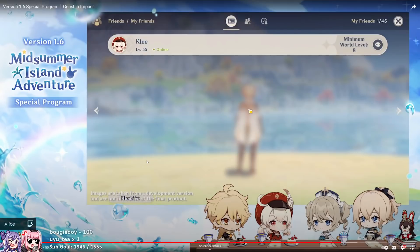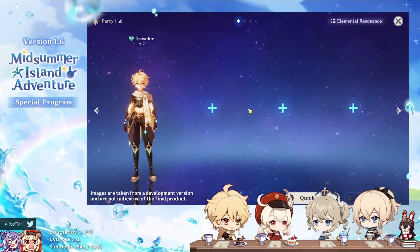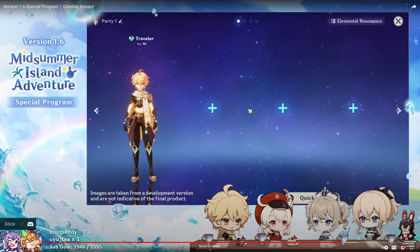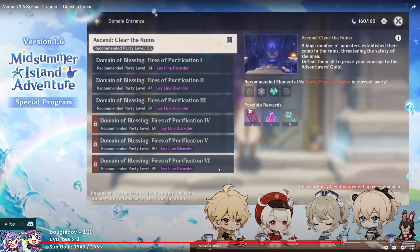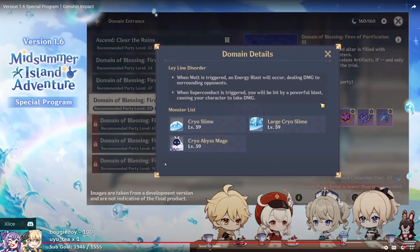We have O to open the friends list — very useful for joining Serenitea Pots or co-oping with a friend. And then we have a party change hotkey. You guys know pressing Escape and going to party is immensely annoying, so having a hotkey for this is a very subtle but very nice feature. Then we have domain details, where you'll be able to see enemies in all domains to prepare team-wise. This is useful for newer players who are figuring out how to build team comps against certain enemies.